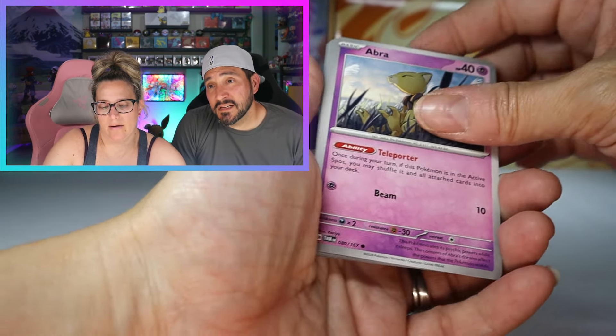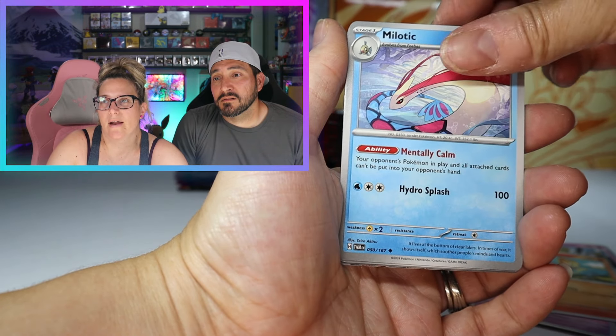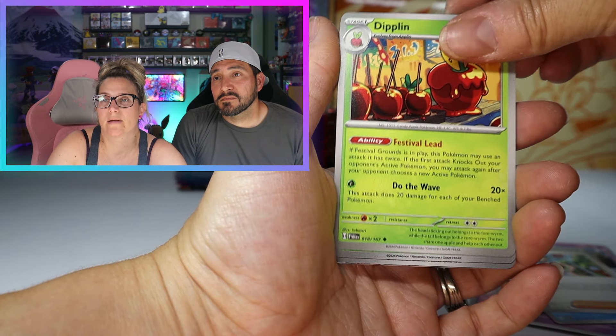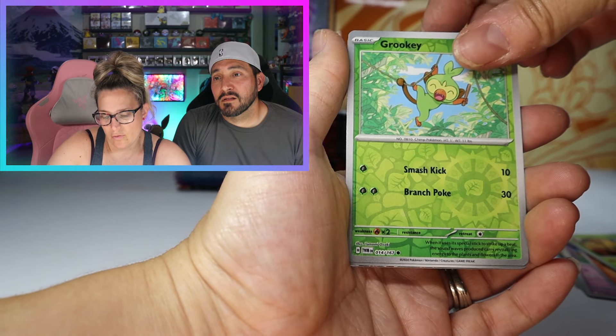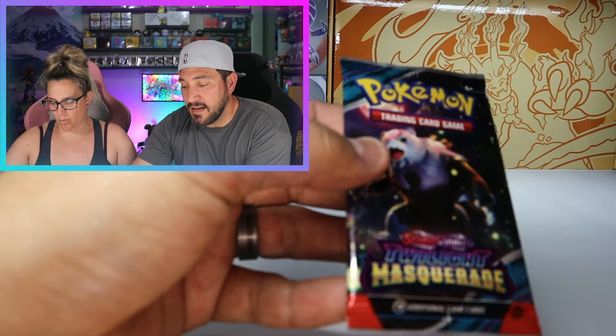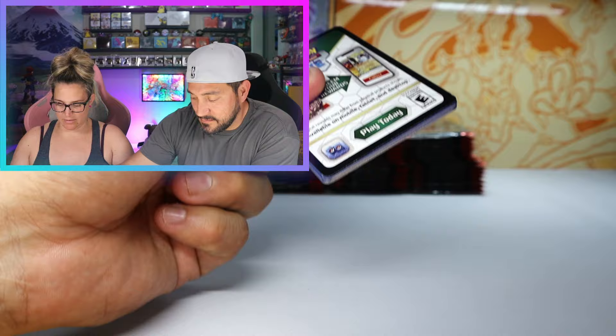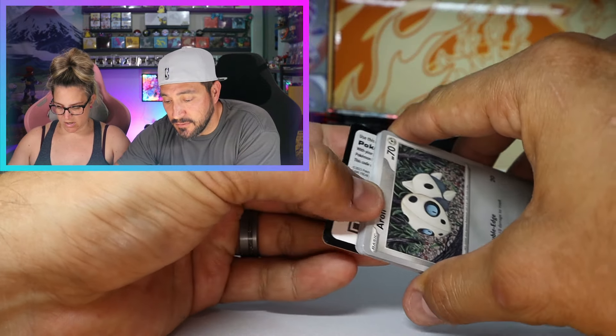I see some texture back there — could just be a Tara, could be something big. I'll go slow because I feel like it's something. Grookey, Melodic, and it's a full art Primarina. I guess that's something, but I was hoping for more. I also guess you've pulled a few of those already.